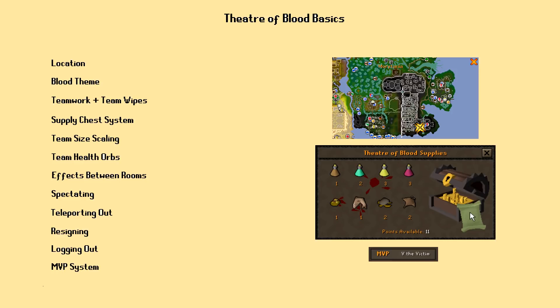We will discuss the MVP system more later on when we cover rewards. Basically, the best performer — which from what we know right now is a combination of the least deaths and the most damage dealt — will receive the most points in supply chests and are also slightly more likely to receive a unique item in the treasure room at the end of the raid.